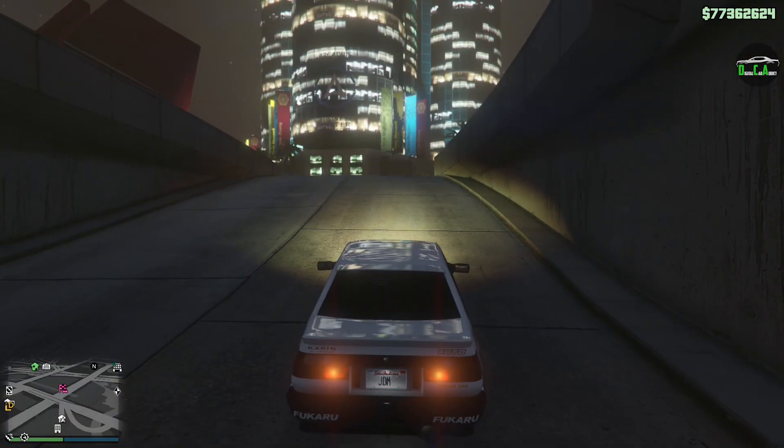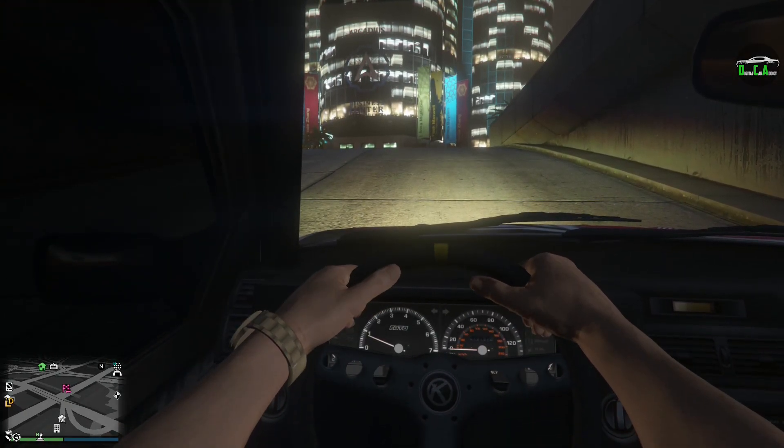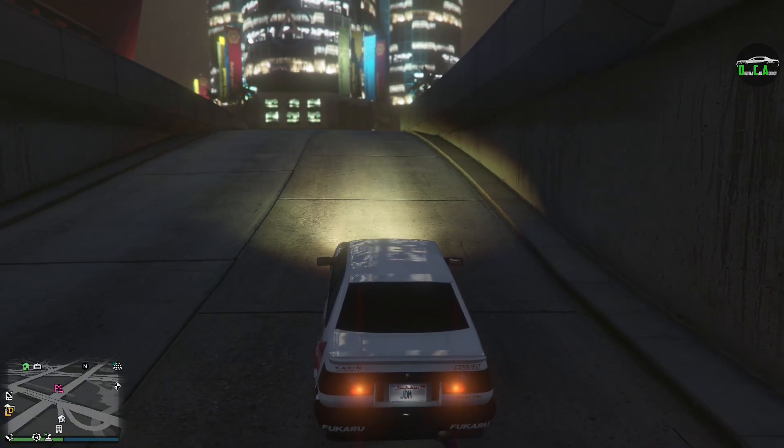All right, here we go. In first person you can see the Fudo logo on the RPM gauge — very nice. We'll get into the interior details at the end of the video when we open the doors and all that.